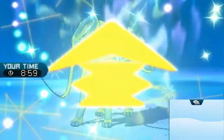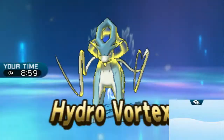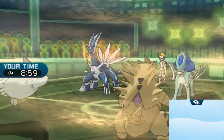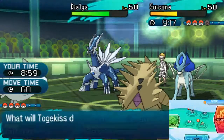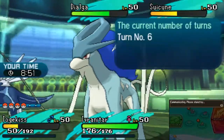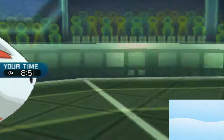Most likely targeting my Tyranitar — yep, Hydro Vortex. And Dialga is still going for those Bulk Ups. Sand's gone. Was that plus three or plus two? I forgot — no, I'm at plus three. Surprised that Rock Slide did that much damage.